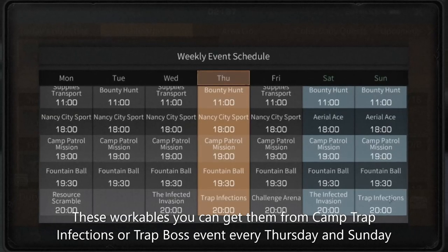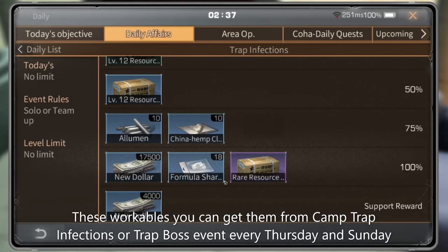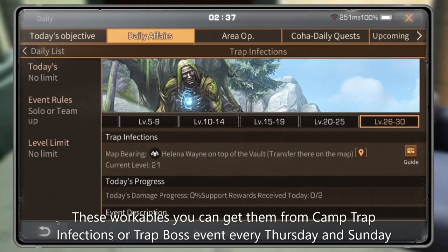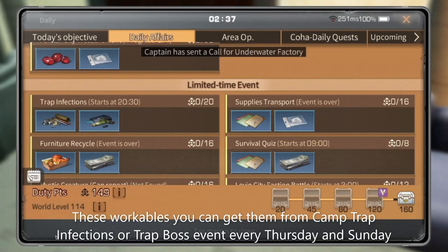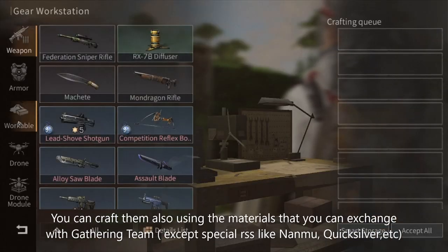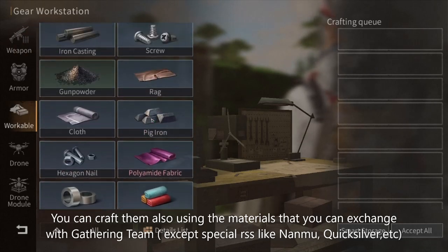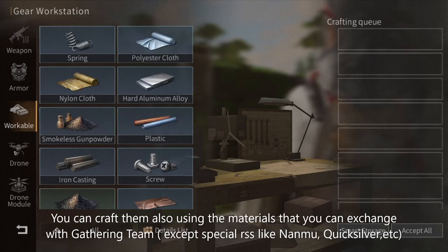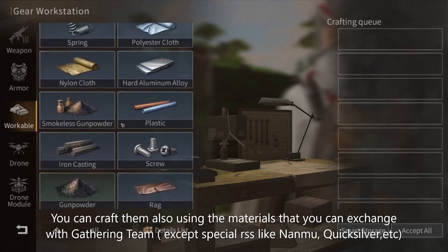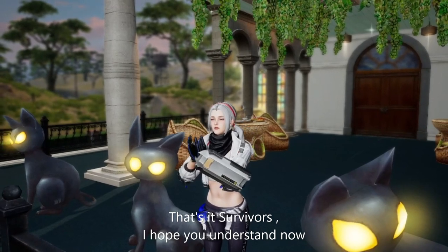These workables can also be obtained from camp trap infections or trap boss events every Thursday and Sunday. You can also craft them using materials that you can exchange with the gathering team, except special research items like nanmu quicksilver and others. That's it survivors, I hope you understand now.